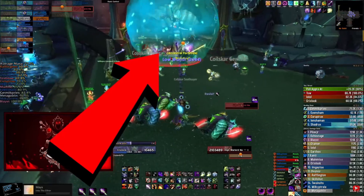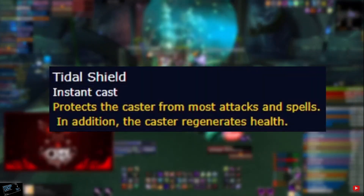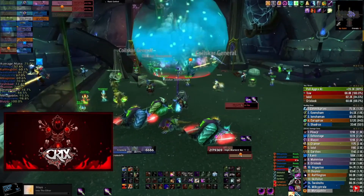Eventually the boss will do a Tidal Shield, which looks like a big bubble. It not only makes him immune but also heals the boss until you break it. The only way to break it is to throw the spine that you just picked up. When you see the big bubble appear, make sure everyone is healed up.